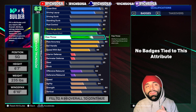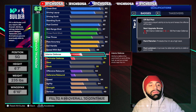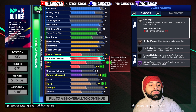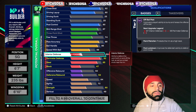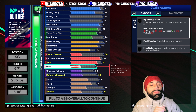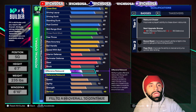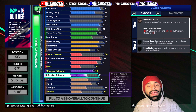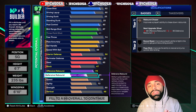Now let's finish it up on the defensive end. For interior defense, I'm going to leave this at a 50. For perimeter defense, I'm going to go up to a 92. For steal, I'm going to go all the way up to an 85 — and this is crucial to maintain the two-way build name. For block, I'm leaving this at a 47, offensive rebound at a 76, and defensive rebound at 61.